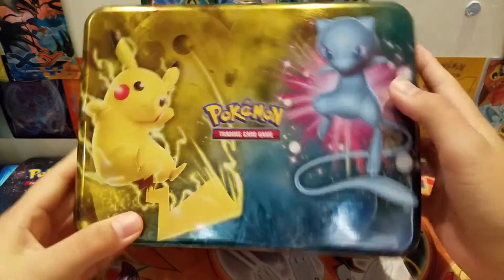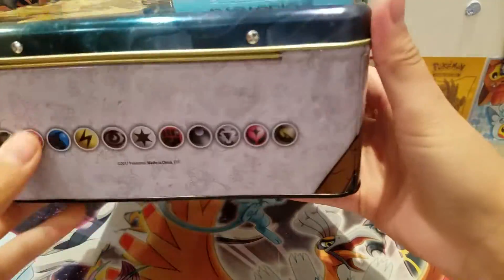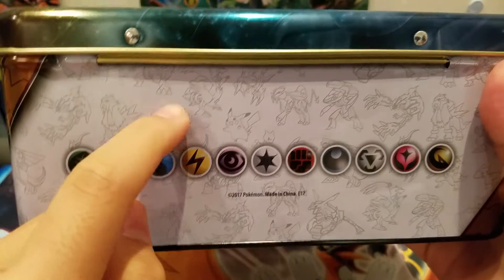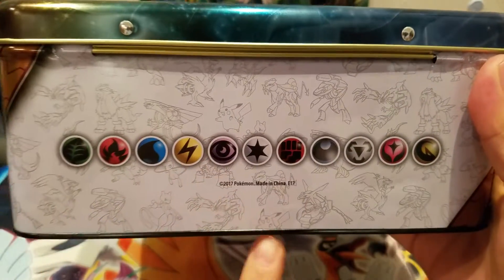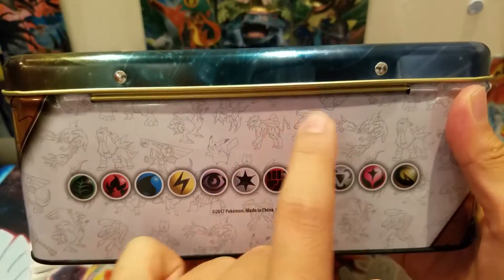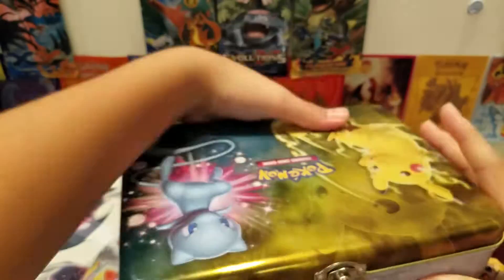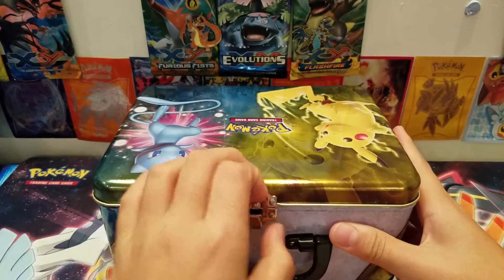So yeah, here it is — pretty cool with the white design. You got some different Pokémon like Ante and Pokia, got some energies here. This is kind of like the Generations art font, but not the art. That's really cool — look at that, Raikou. So let's open this.